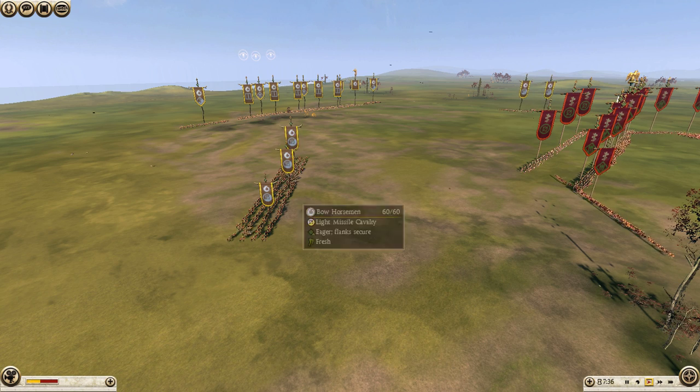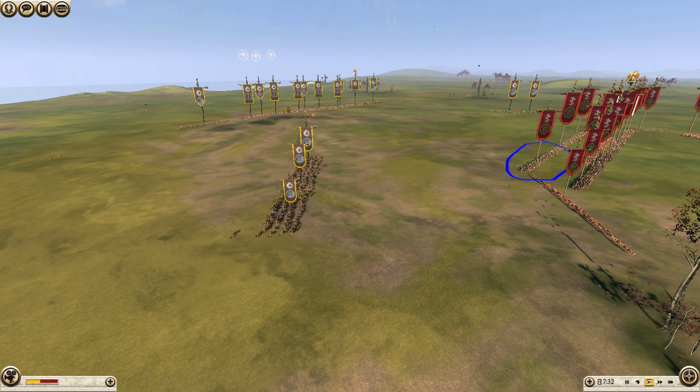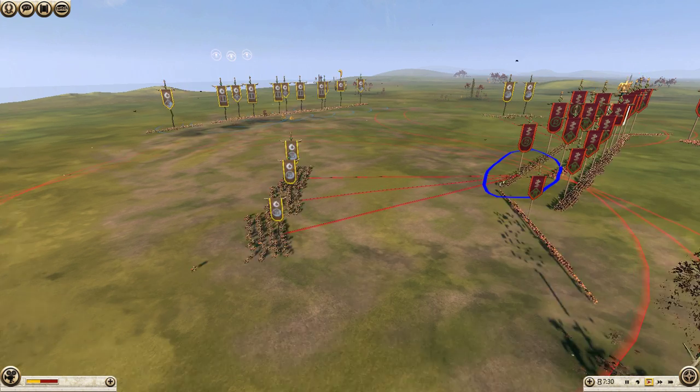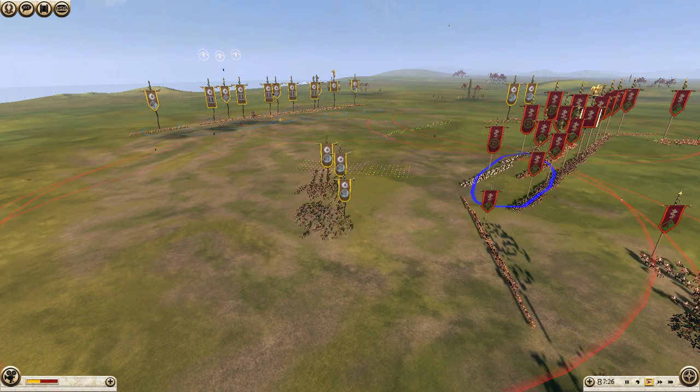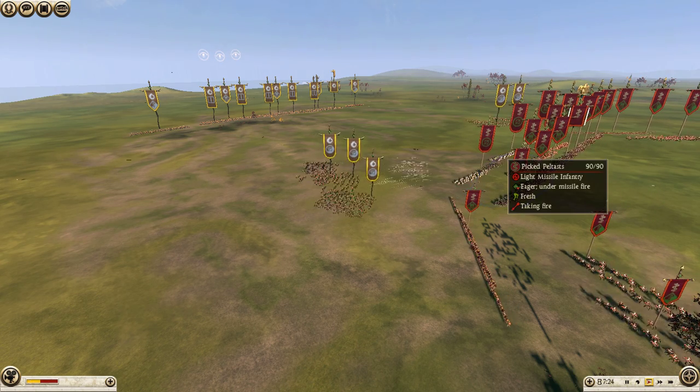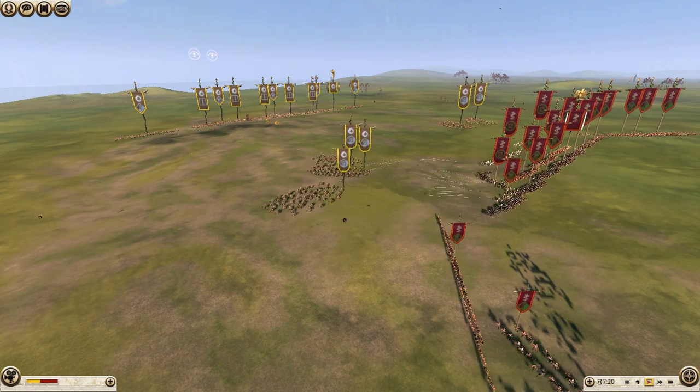So I've sent my bow horsemen forward to do a little bit of skirmishing. I'm going to try and get off a couple of shots on these picked peltists, but the skirmish AI in Rome 2 is a little wonky, so my men are going to run way too far forward and get some javelins shot at them. And I'm going to trade about six bow horsemen for five peltists.